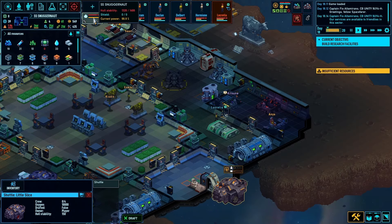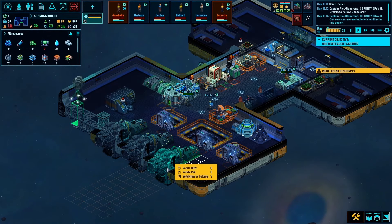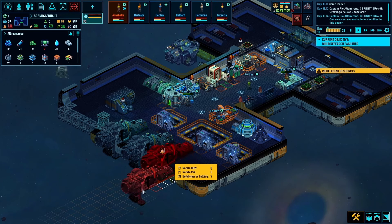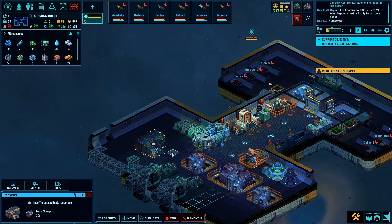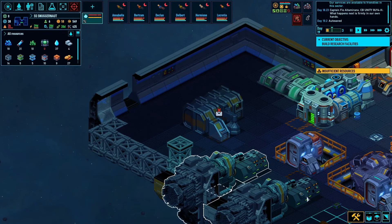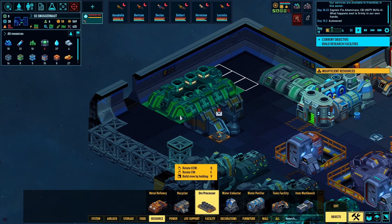We're taking some time to check out the leisure station, chat with some people there. And meanwhile, back on the Snuggernaut, we are expanding the hull, updating the paint job — very important — and we're also adding some extra propulsion to push our expanded hull.